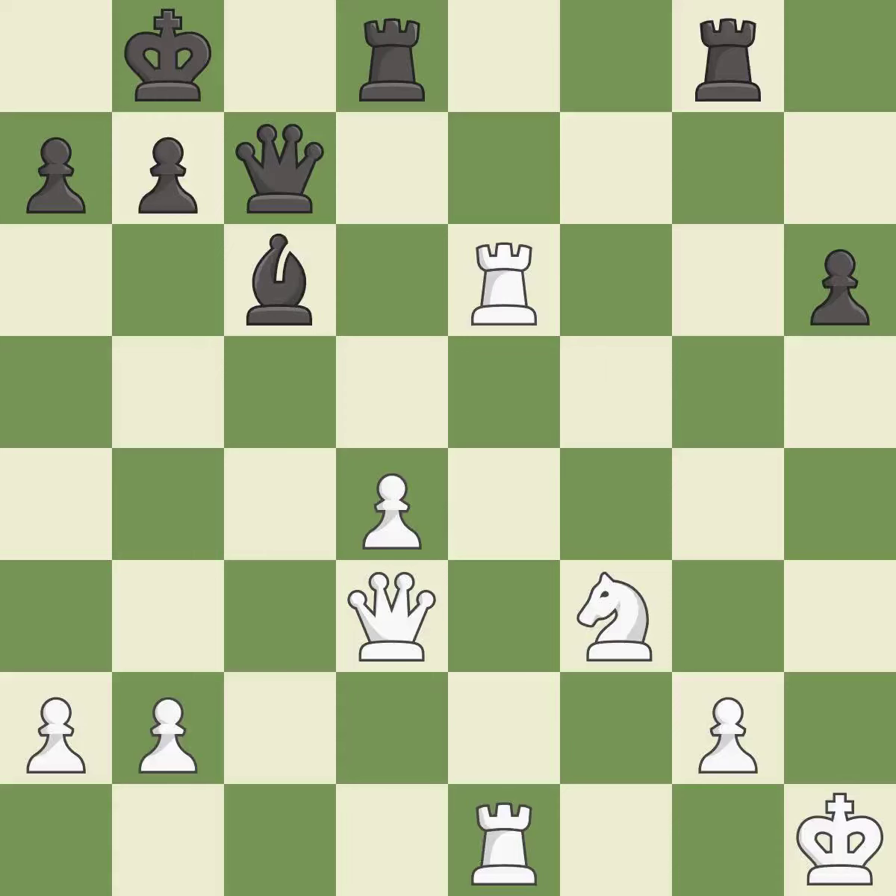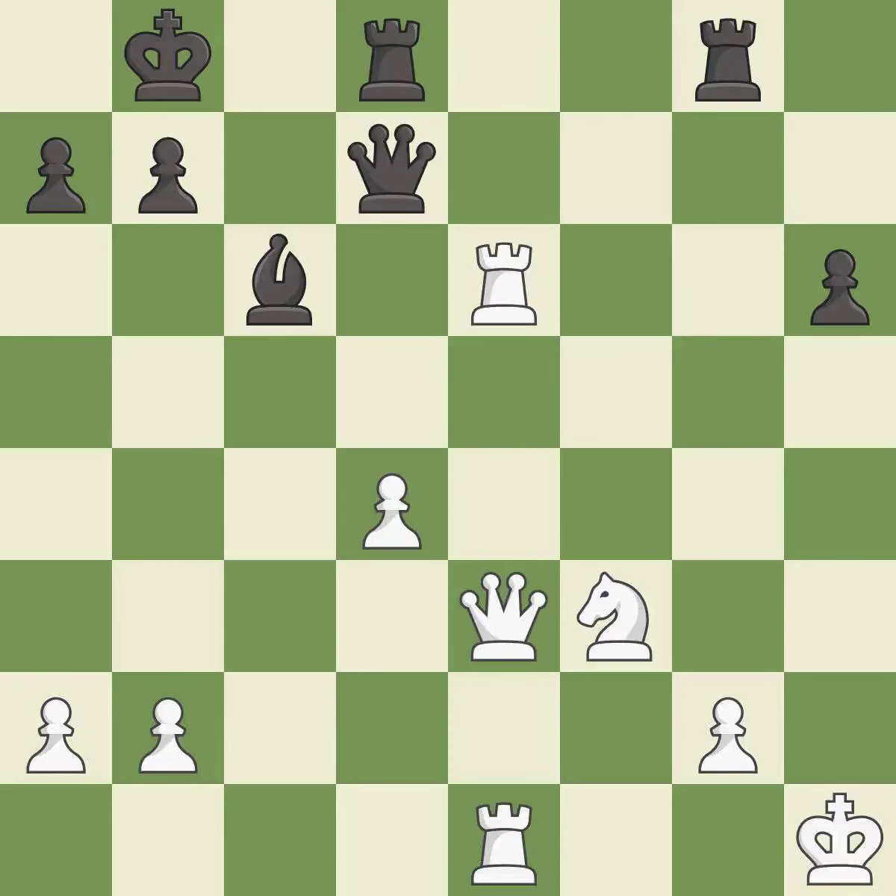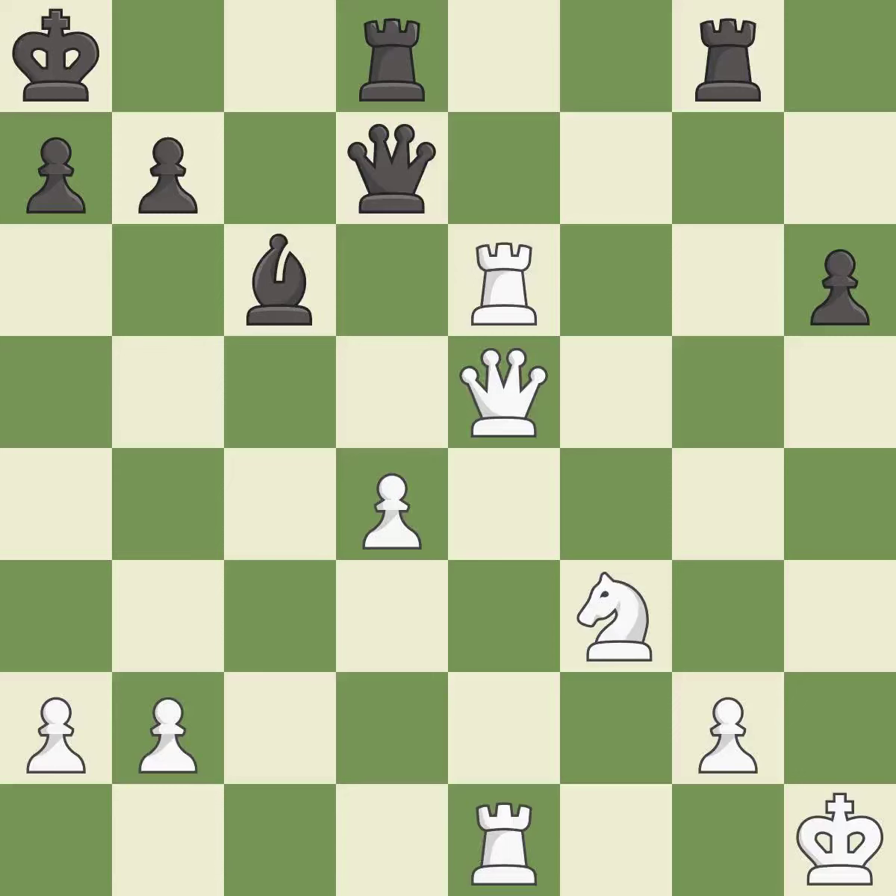This develops a rook off its starting square, getting it into the action. This prevents the opponent from being able to take an outpost with the knight — it is best. This overlooks an opportunity to offer an equal trade of pieces — it is an inaccuracy. This is not the right idea — it is an inaccuracy. This is not the best — it is an inaccuracy. This steps away from the checking queen. This is the only move that works — it is a great move. The game was close to equal, but now black has the advantage — it is a mistake.